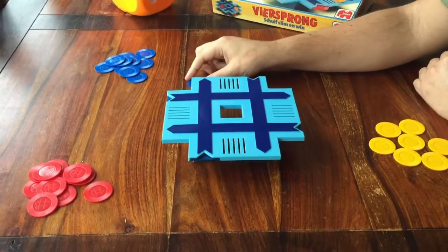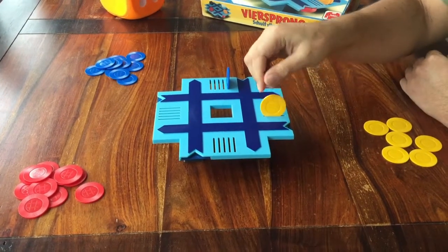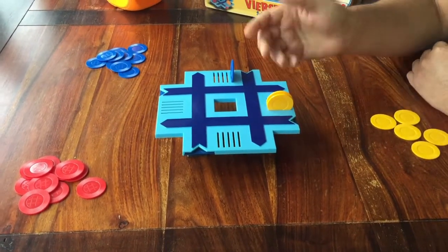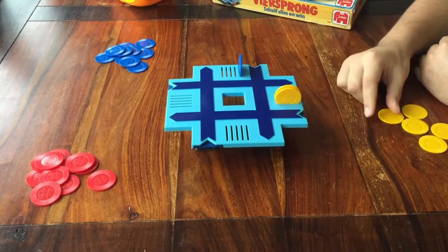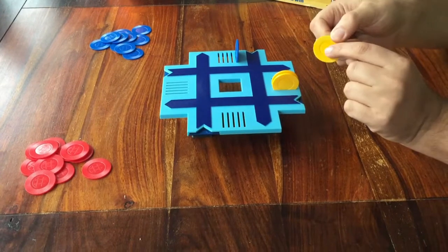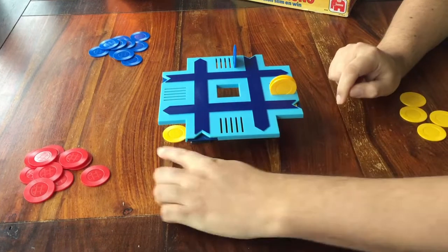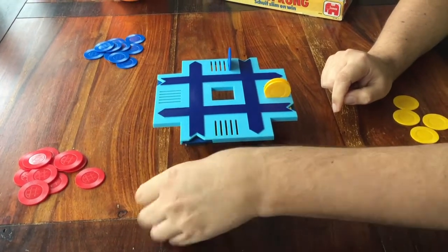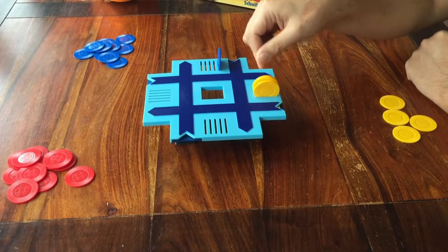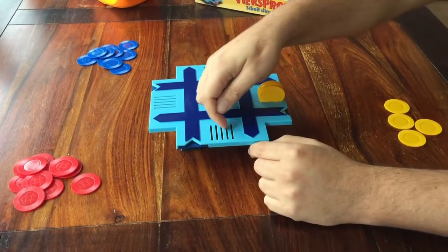You are going to keep playing until one player has 5 of their discs in these slots here. That player immediately wins the game. How do you get a disc up here? If you slide one of your discs into one of the openings, and on the other side one of yours comes out, you get to put it up here in the slot. That's it. Try to do that 5 times and you win the game.